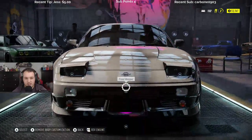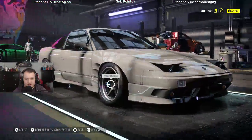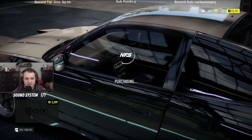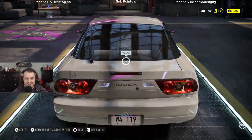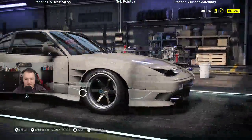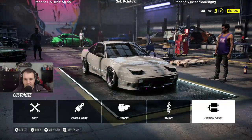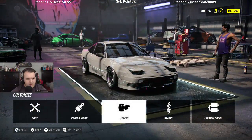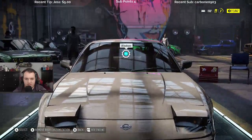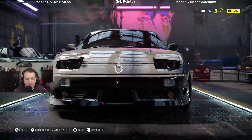Body — there should be something like equip entire... maybe they don't have it in this one. There used to be when you go to the body, if you go to the center then you can go hood, windows, and above it it'd be like body kit and you could equip the entire Rocket Bunny kit right away.